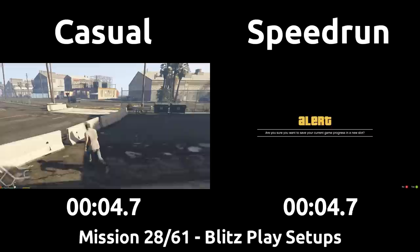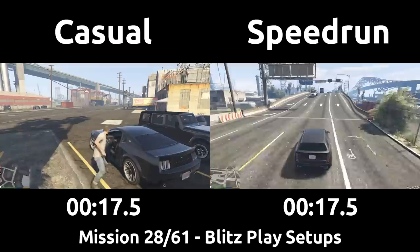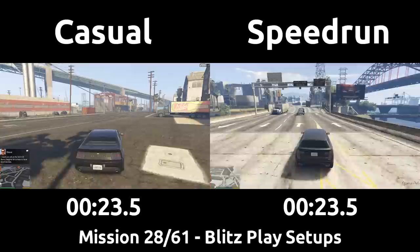Hey, I'm Friendly Baron and welcome to Episode 8 of my series Casual vs. Speedrun in GTA 5. Both players have just finished the Mini-Sub mission and are trying to leave the docks. The speedrun had already gotten a car as the last mission ended, but the casual is still having to retrieve one before getting going. The speedrun is headed directly to the start of the next mission even though they haven't received the text message required to start it.